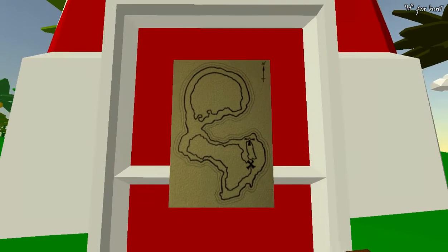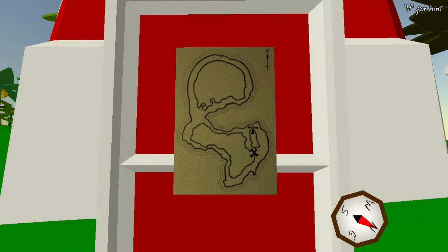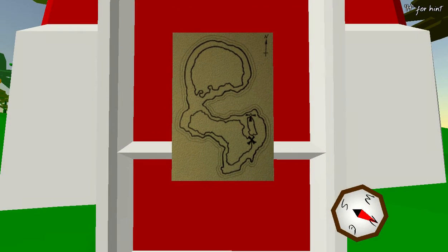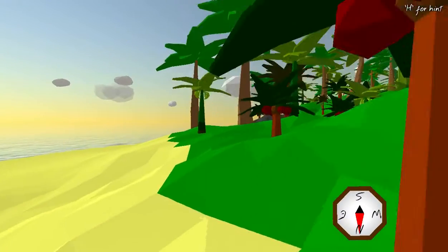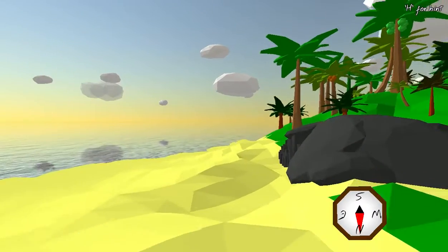So the first part of the puzzle — we have a treasure map, and it looks like the treasure is directly south of where I am now. I've now got a handy compass that's just popped up, so let's head south.